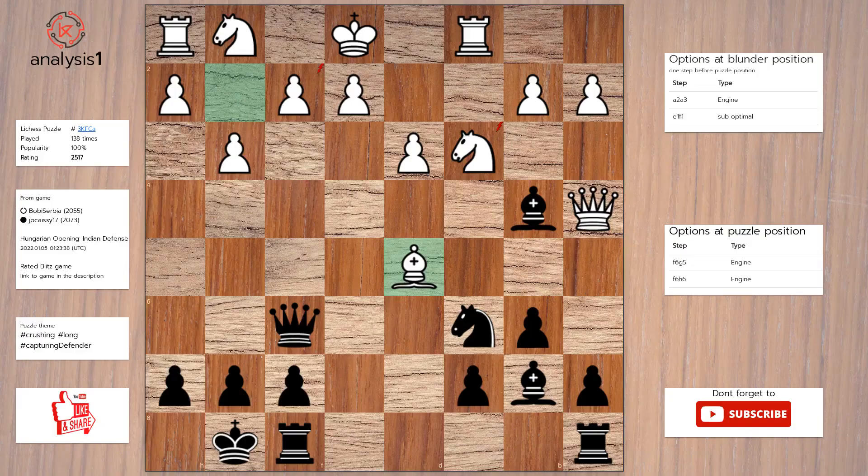Let's begin. The threats are: Queen takes pawn, check. Queen takes knight, check. Bishop takes knight, check.